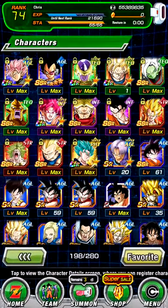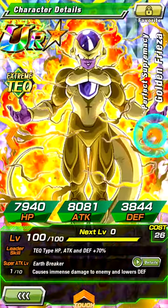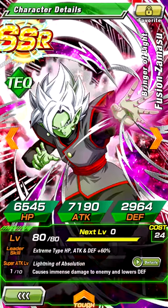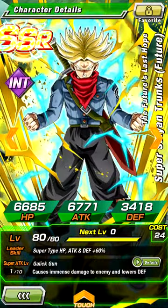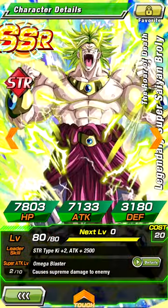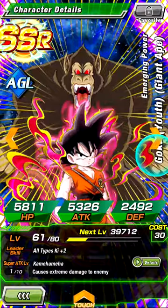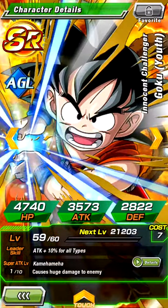I'll show you all the characters I got. We got Rose, we got Greater Vegeta, Golden Frieza, Fusion Masu, Nova Shinran, Super Saiyan Goku, Rage Trunks, Mysticohan, Vegeta, Gogeta actually, Boralee, Super Saiyan Vegeta, Super Saiyan Blue Vegito, Trunks, Goku, Fafasha, Yam Goku — I got two of those.